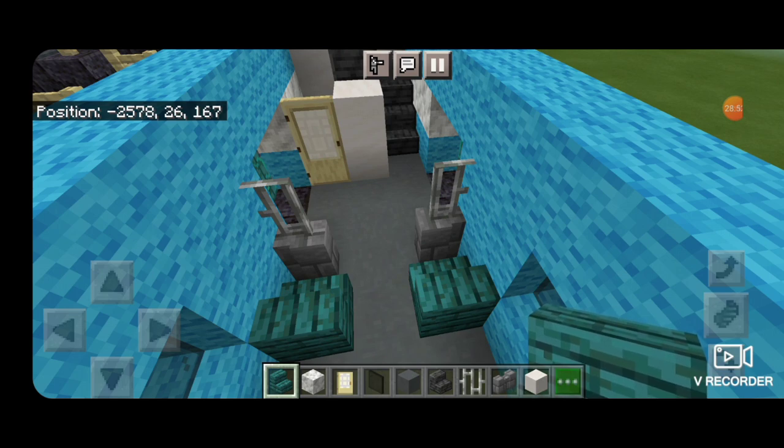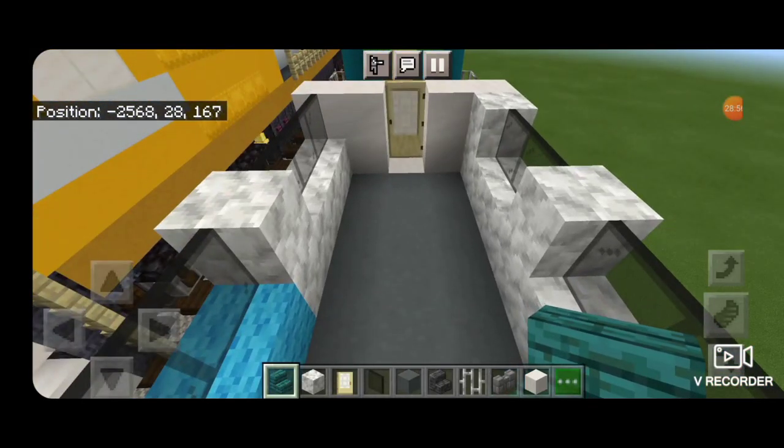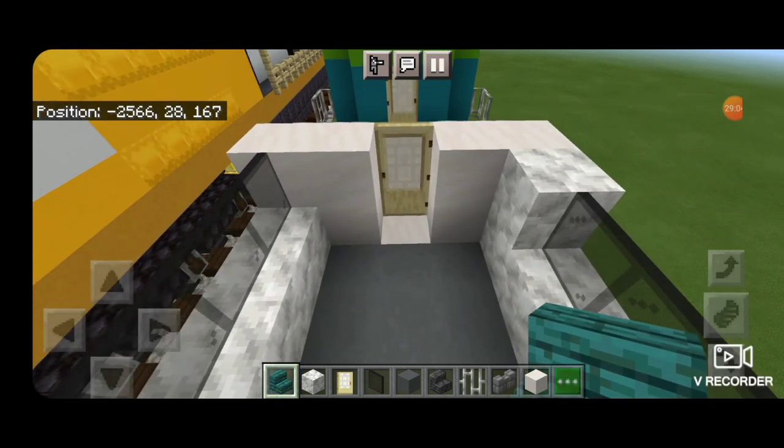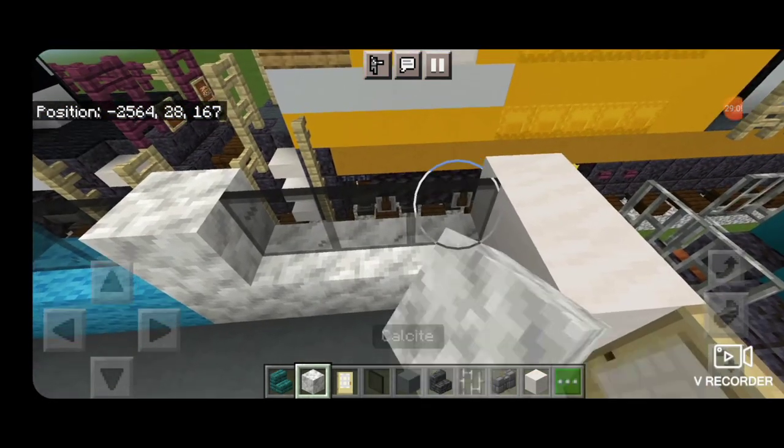After the floor is done, come up over here and work on this mid deck area. Here I had a mistake up on that corner — the window was too long on this side — so I had to knock out this end stained glass block and replace it with calcite.